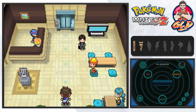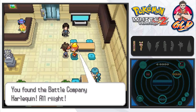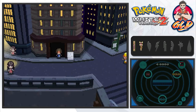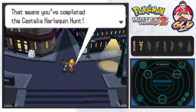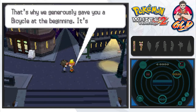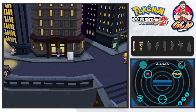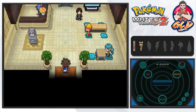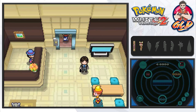We found all the Harlequins! After talking to the medal office guy, we get ourselves a Rare Candy — which is great, it's fantastic. Now let's go to the Battle Company and finish off this episode. I'm going to be speeding up the whole thing.